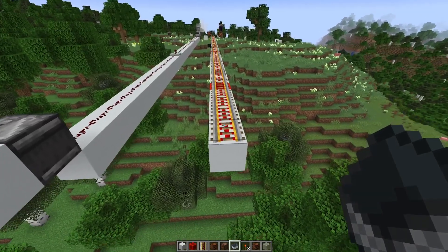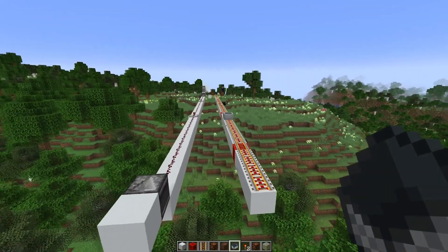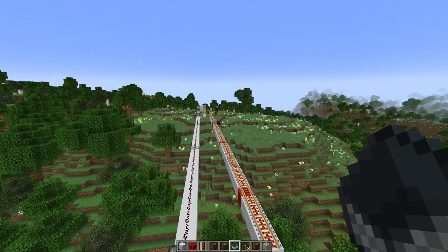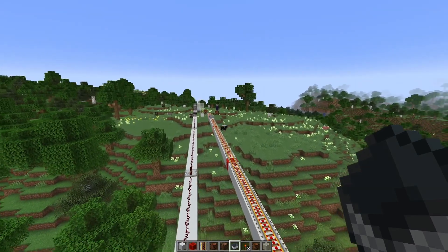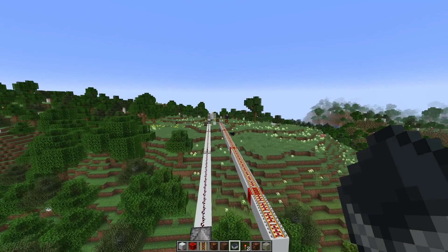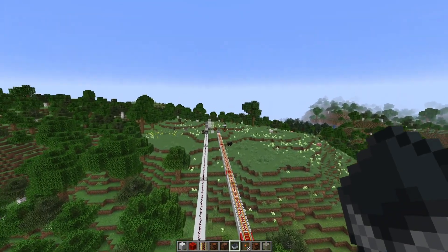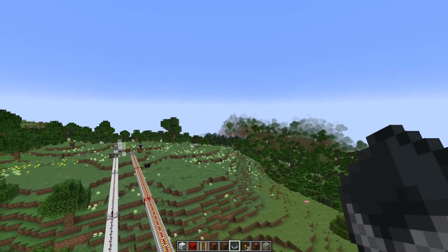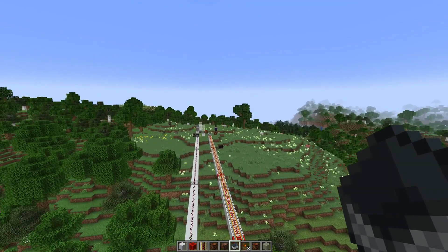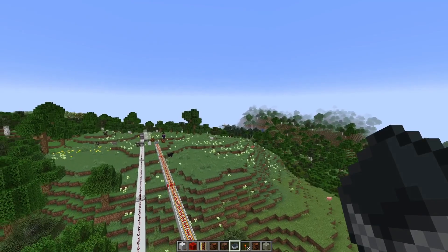Let's check out what happens to a minecart that I want to send into the non-simulated chunks — it'll just get stopped on the chunk border here. Only if I move closer will the minecart also move again, and it gets stuck on the next chunk border. But this is something that already happened in the game — at the border of your render chunks there was already a line of chunks that wasn't simulated. The minecart would stop similarly, but usually you couldn't see it because it was that far away.